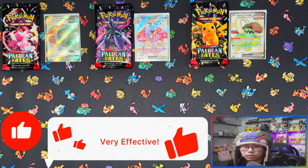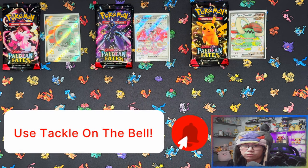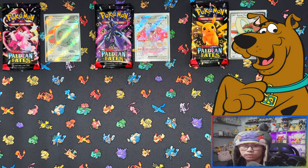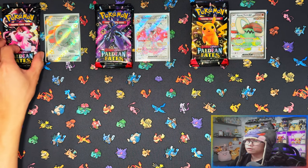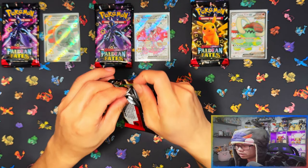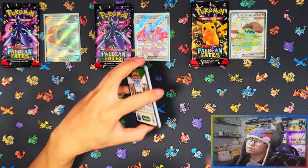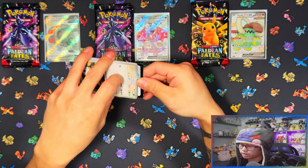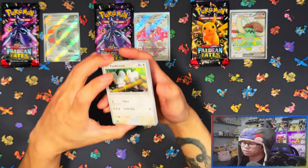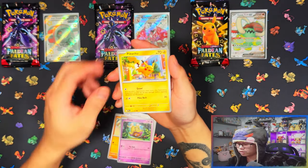Before we start cracking these packs, if you've enjoyed my videos and haven't already, I'd appreciate a like, subscribe, and turn notifications on. When I reach 500 subscribers I'll be doing a giveaway for the most recently released trainer box. Kicking things off with Iron Treads EX — I did do the big tin version, link in the description. From what I remember it wasn't too bad; the big tins weren't that bad. You get five packs there, so that's 15 packs in total.